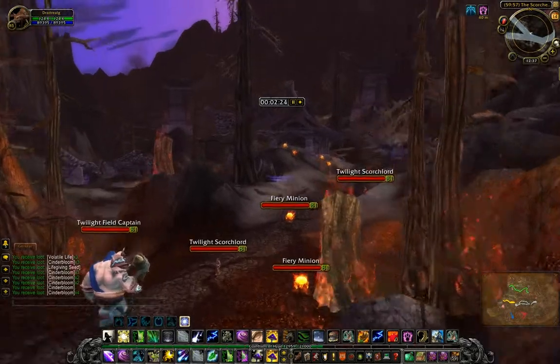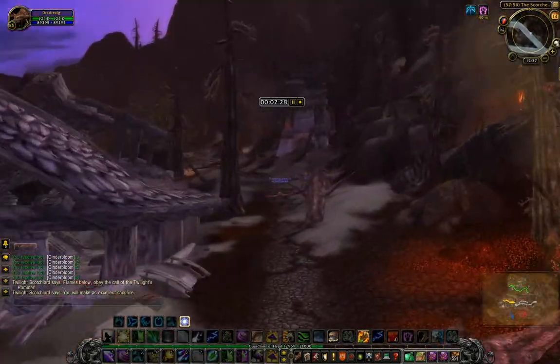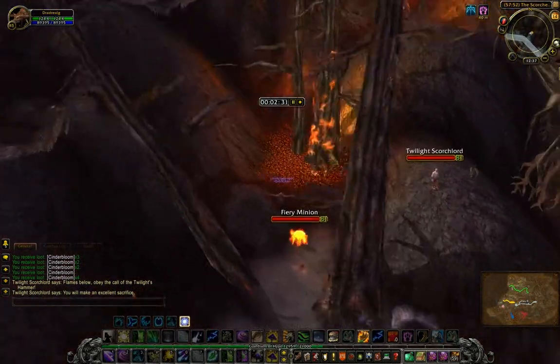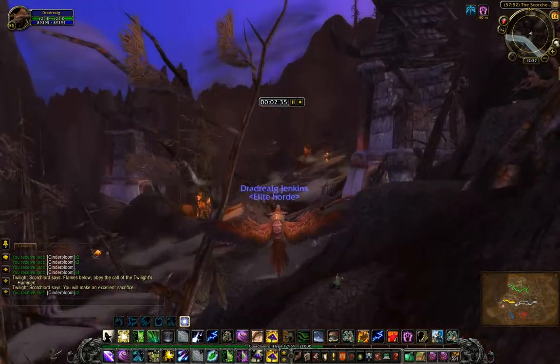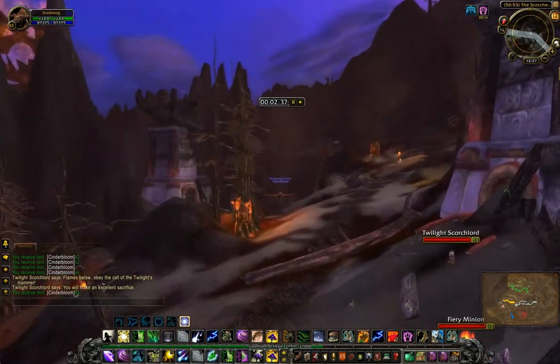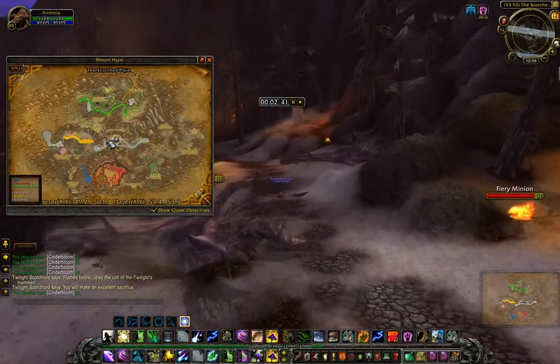This is where we start getting into the area where we deal with more mobs. It's really a lot easier as a Druid because, as I said, you can just dip down, pick your herb, fly up. Then after you come to this point you just go up here.